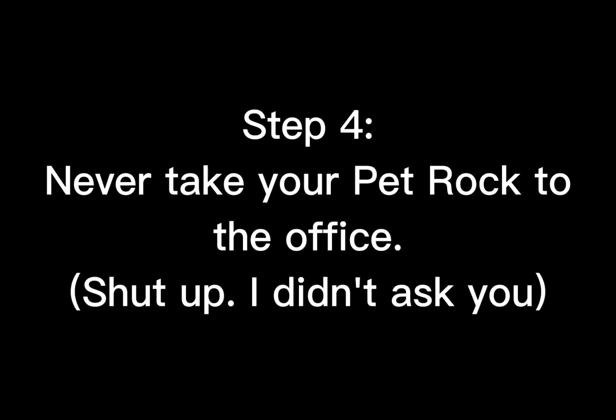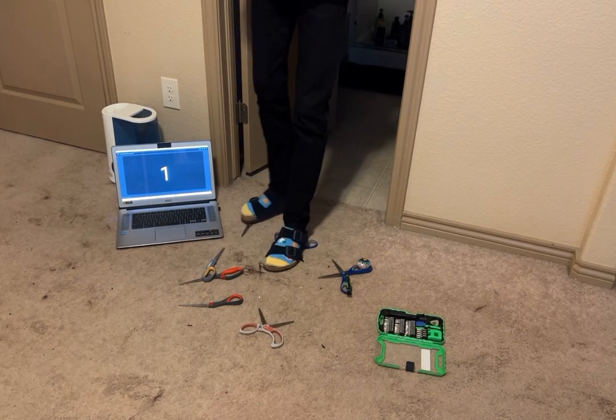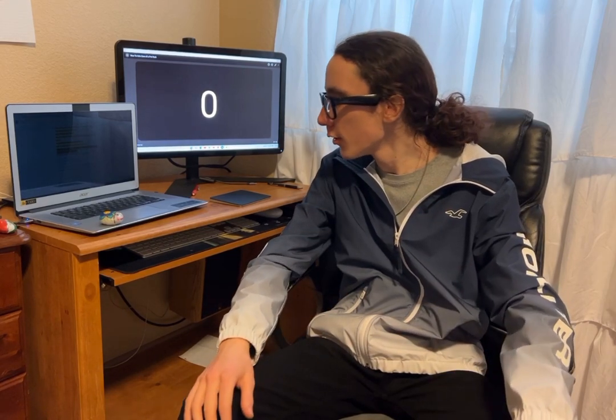Let's move on to step four: never take your pet rock to the office. When I first got Maurice, he would attack every single pair of scissors I had. So it is very important you keep your scissors in a place where your pet rock will never be able to find them. For safety reasons, you should also think about switching to an e-reader or some sort of tablet instead of books.